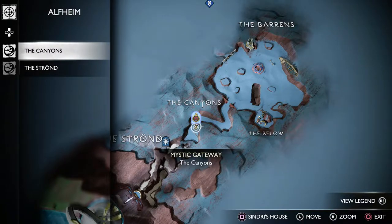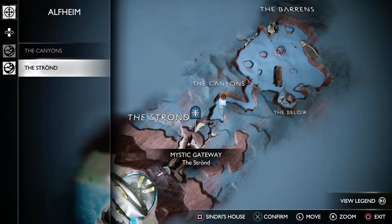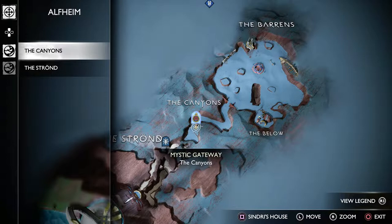Assuming you've completed the Secret of the Sands favor, you'll have the mystic gateway at the Canyons unlocked — just fast travel there. If you haven't done Secret of the Sands, fast travel to the Strand gateway, make your way up to Sindri to unlock it, and complete that favor first. Once done, you can do this favor, the Song of the Sands.